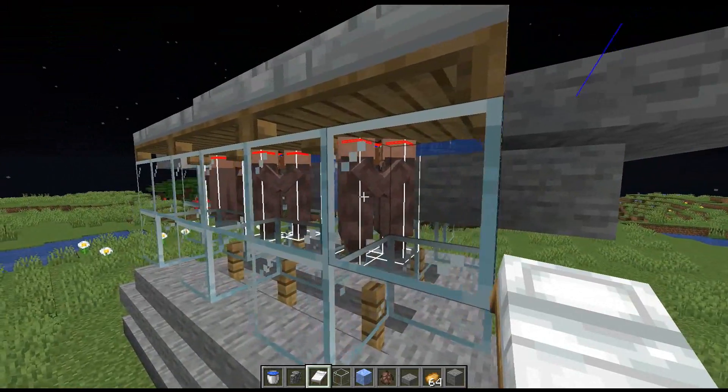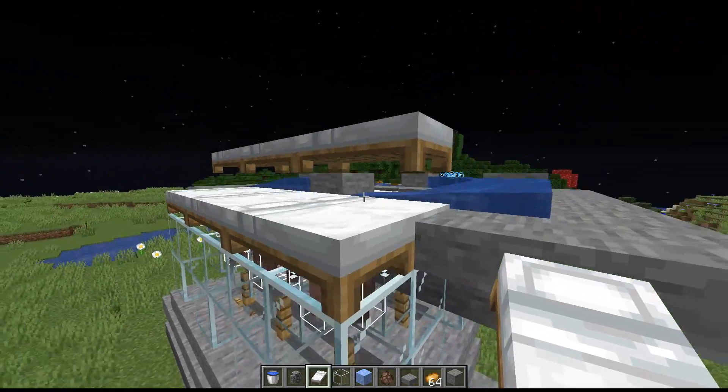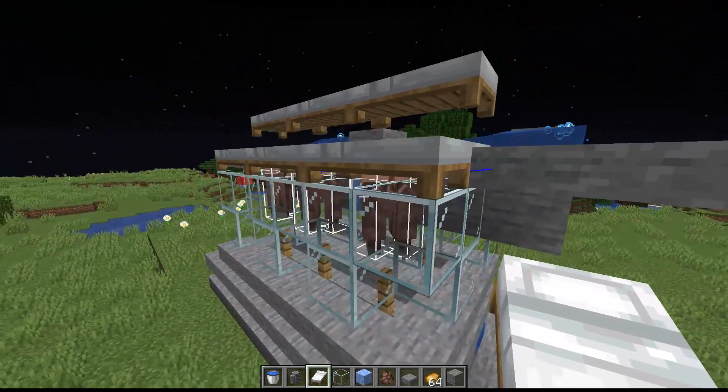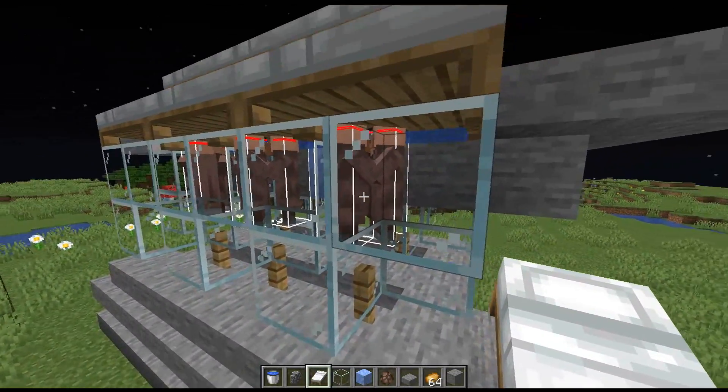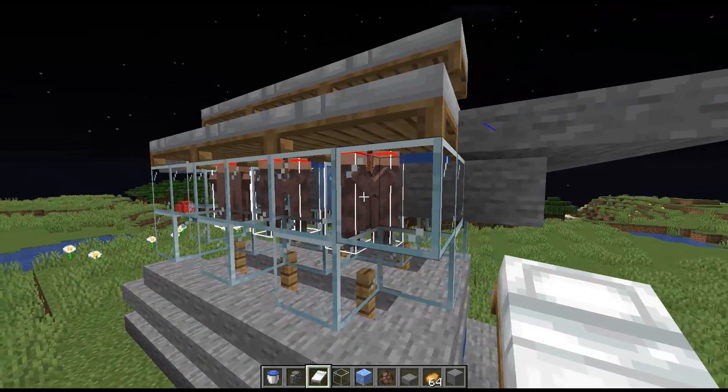Now the villagers do not need a workstation. They don't need to sleep in their beds, and they don't need a bell either. They do need to be close enough so that they can find their beds. And if you put the beds down lower, they'll try to sleep in them. And then when they get out of the beds, they can end up in the wrong spot from where they started.